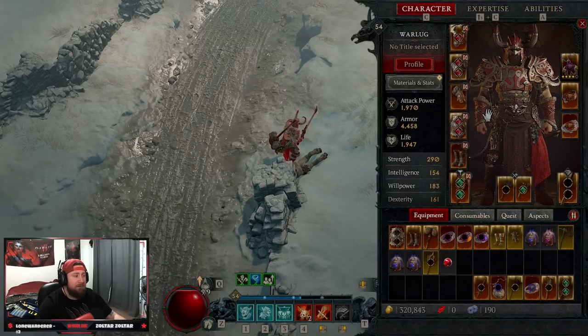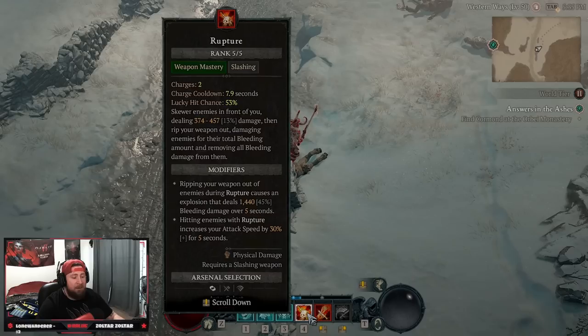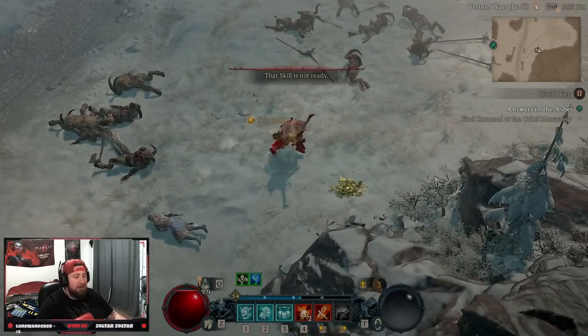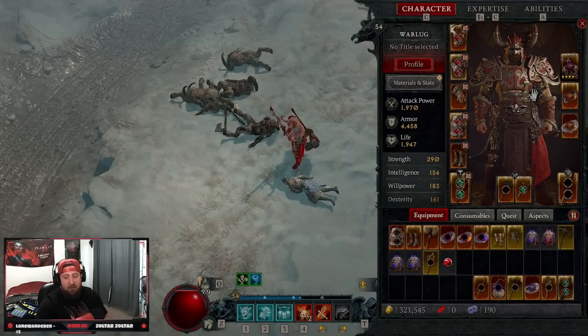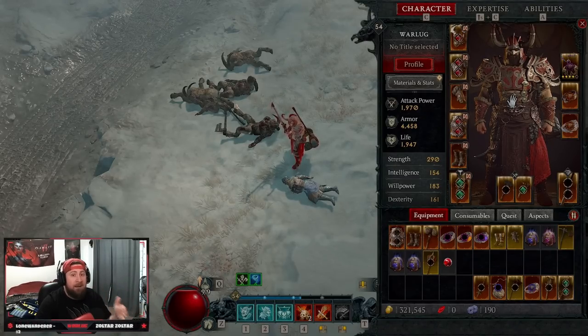That's the gear you need. For leveling, pop your shouts, Flay and Rend everything up, Rupture on big crowds, elites, and bosses in dungeons — the build moves really fast and is super satisfying to play. Considering Barbarian is by far the worst class in Season 1, this is a very strong leveling build for solo or group play. At Blizzard's recent campfire talk they announced they're going to be buffing the Barbarian in a couple weeks, which will be great — but until then I really recommend doing bleed.